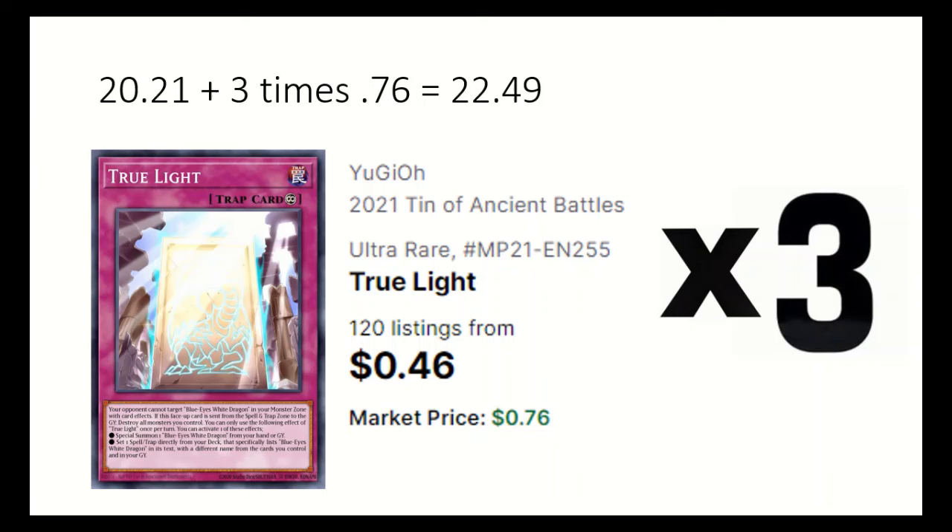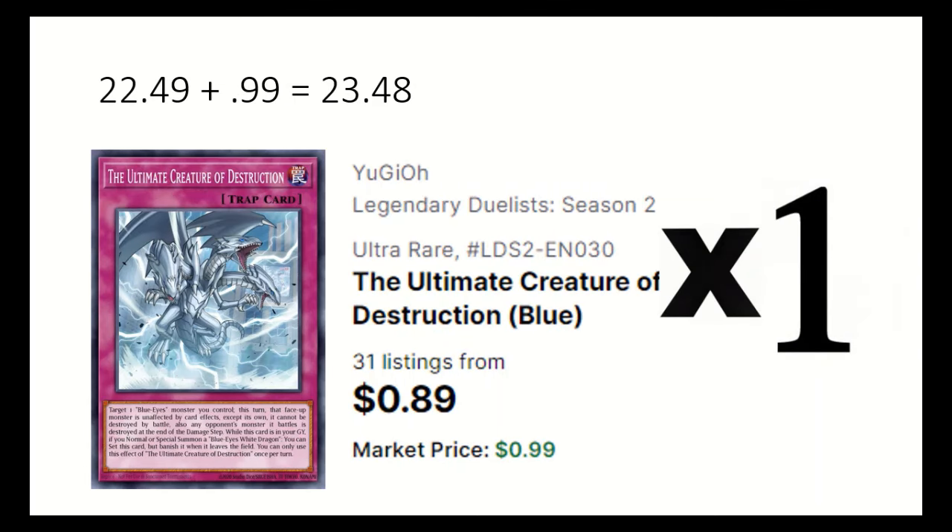3 True Light can special summon a Blue Eyes White Dragon from hand or grave, or set a spell that lists it from deck. 1 Ultimate Creature of Destruction targets a Blue Eyes Monster and makes it unaffected by card effects and unable to be destroyed by battle for a turn.